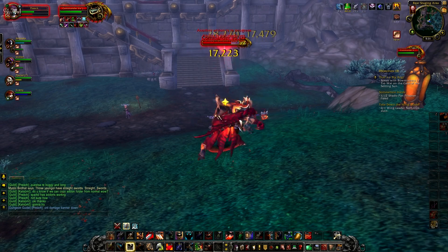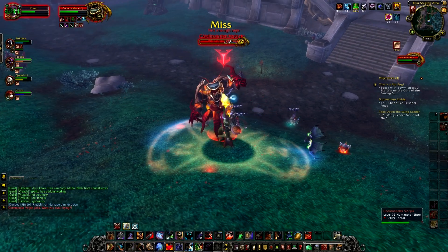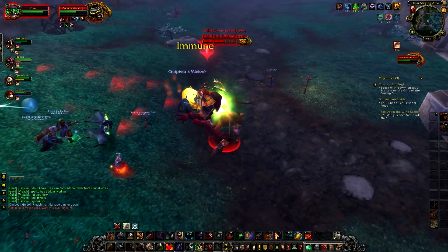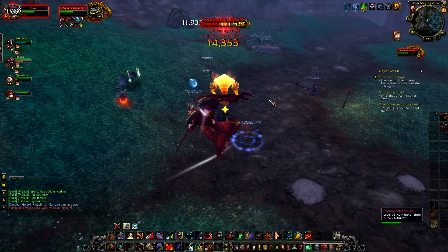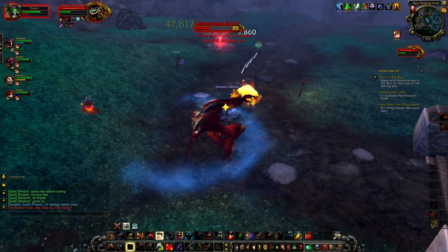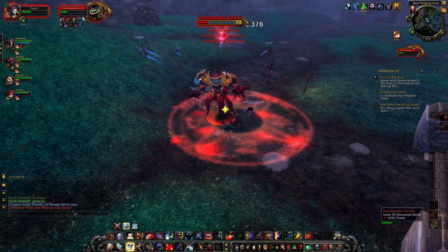This whirlwind ability ticks for around 60k on a tank every second — let alone on clothies or low-armor wearers. If you do not move from that whirlwind very quickly, he will hurt you. He charges off into the distance, starts his whirlwind — everybody needs to get the hell out of the way. Other than that he just melees you; his melee hits are quite hard but very slow. One hunter in the group completely failed to notice the giant whirlwinding mob right in his face — he was trolling through the entire dungeon, very elitist and very bad, causing several wipes.